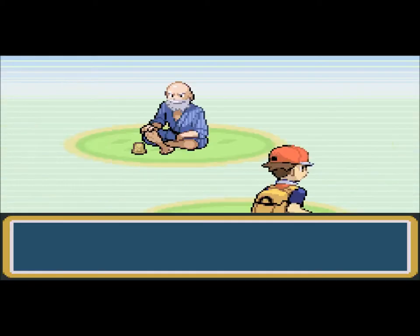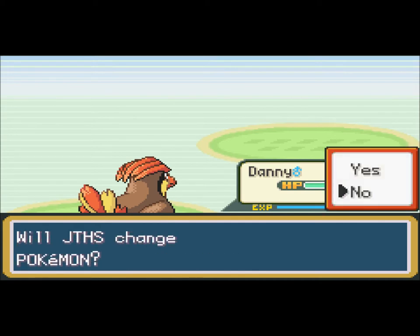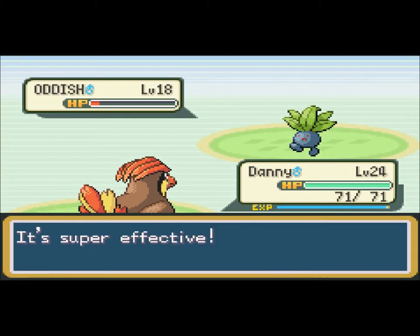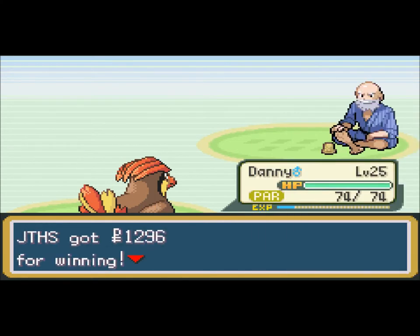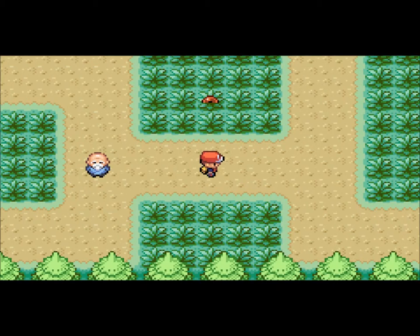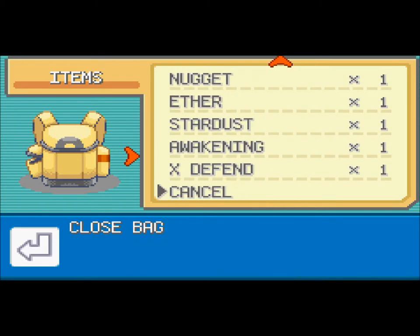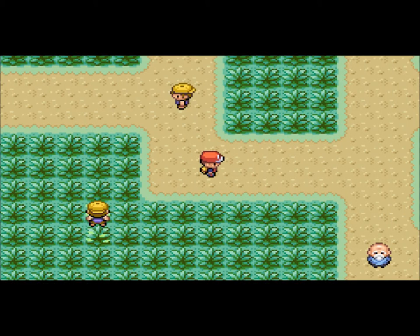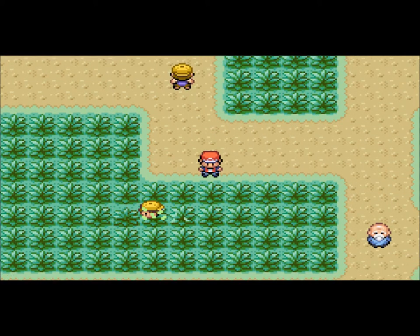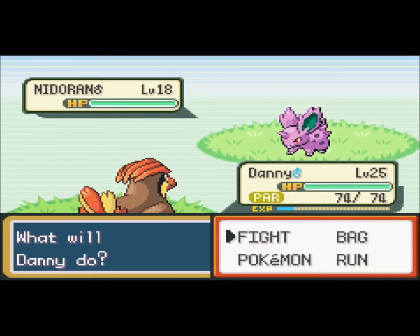A Bellsprout — this should be easy. An Oddish, nice. You're making this a little too easy for me. Level 25, that's cool. Jasper? Was that your name? X-Defend — I'm gonna get rid of that because I don't want it. Toss. You can find Spearows and stuff. I thought you could find Sandshrews, but you can only find those in Red and Blue.